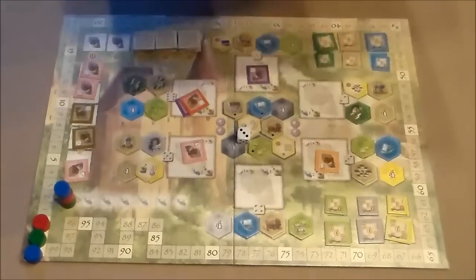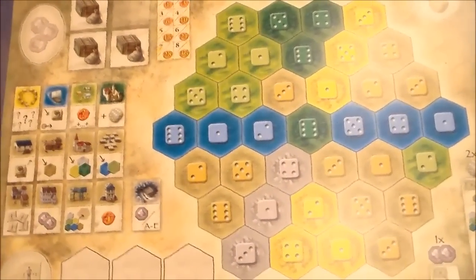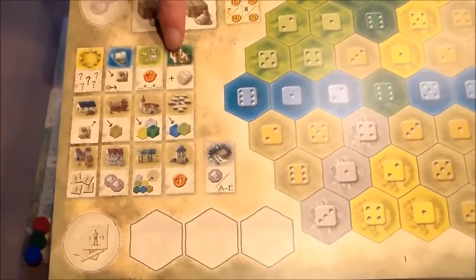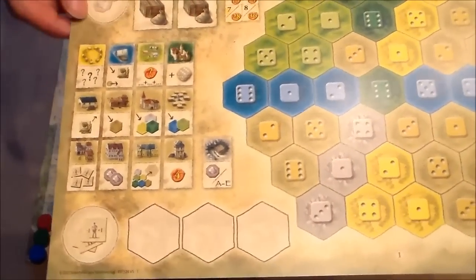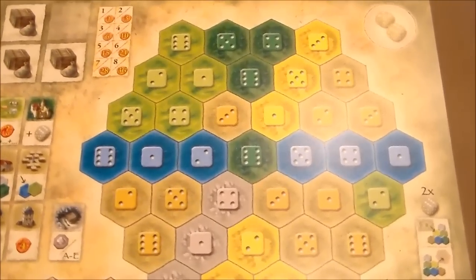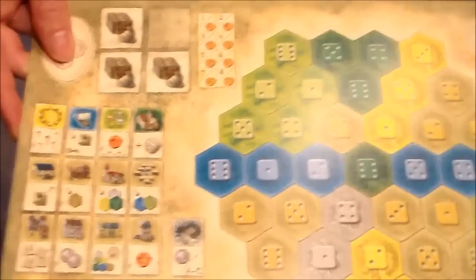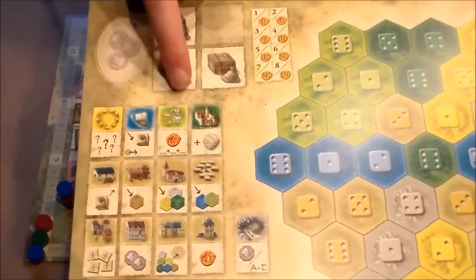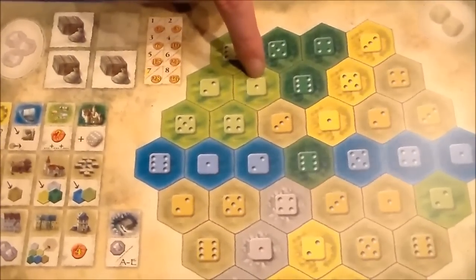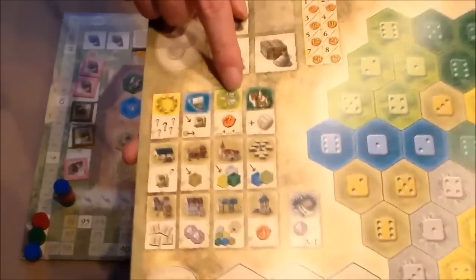Now let me explain what everything does. When you place something from your depot onto your estate, the special ability of that building happens. Castles give you an extra die roll of your choice — so when you play a castle, you take a turret action and can choose which value you rolled, which is really powerful. Animals score points; in the light green spaces you place animals, and if you play animals of the same kind they score more. For example, if you score four pigs that's four points, three sheep is three points — but if you then place three more pigs, you get seven points because those four from earlier count again. Keeping placing the same type of animal gives a lot of points.